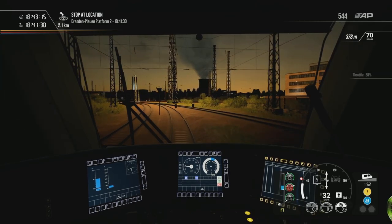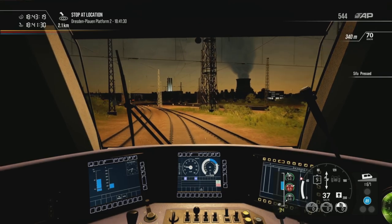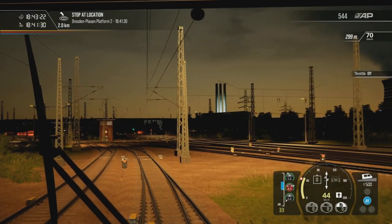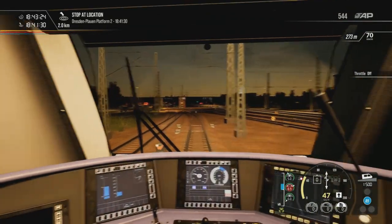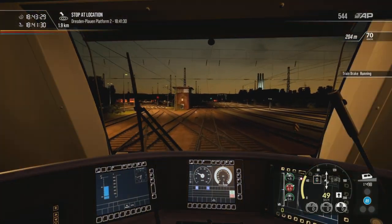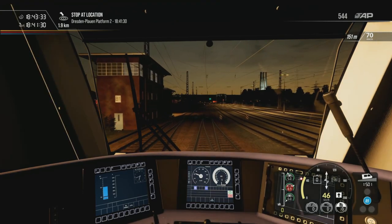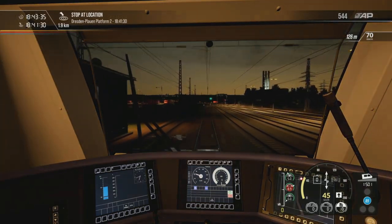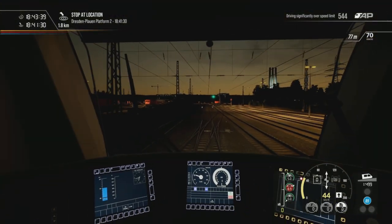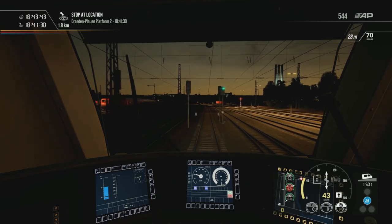There's the big power station over there kicking out all the fumes. See, that's lit up quite well — those funnels there. It's quite industrial around here. There we go, that's better. We're going to speed up fairly soon to 70, so we are going to be late to Dresden Plauern. But I think the timetable does actually accommodate for it.